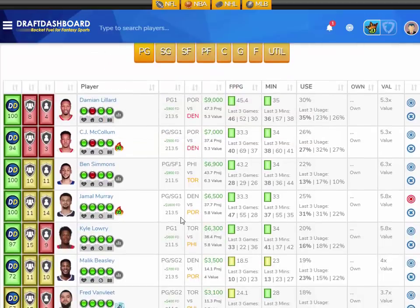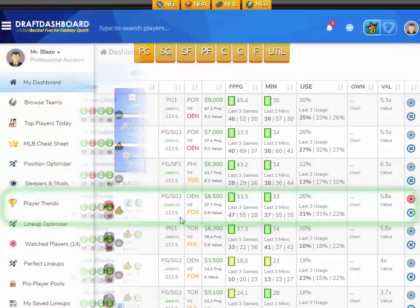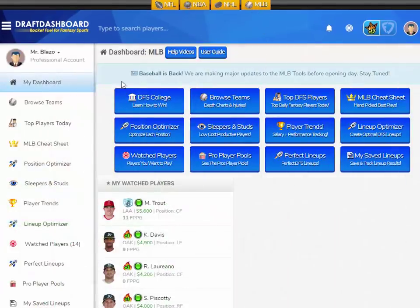At the point guard position, I like Jamal Murray from the Denver Nuggets playing the Portland Trailblazers. Jamal Murray has scored 47, 55, and 28 fantasy points in the last three games of the playoffs, averaging 33.3 fantasy points per game on the season in an average of 33 minutes per game with a 25% usage rate. Jamal Murray is $6,500 DraftKings salary, $1,600 more on FanDuel, so I love that DraftKings price. Projected at 37.7 fantasy points tonight, that's 5.8 times value. There's an implied total of 213.5 points in this game — a home game, a fast-paced game, and a pretty good matchup.